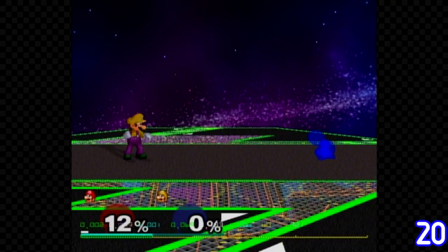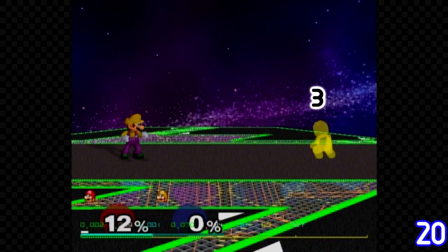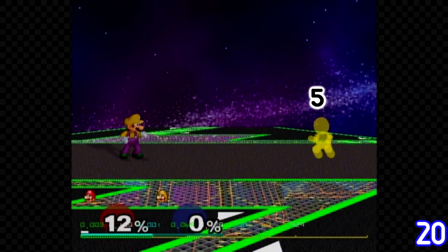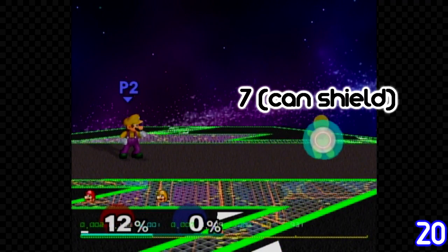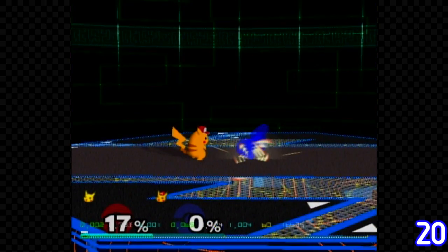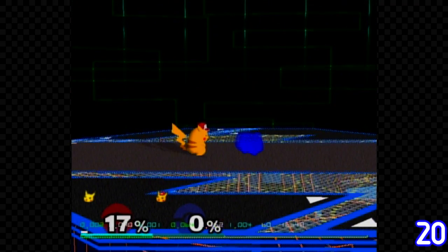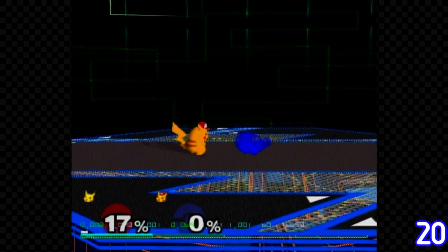Every character's tech in place has 6 frames of vulnerability before they can do anything. However, Pikachu and Pichu are the only two characters whose tech in place has only 2 frames of vulnerability, making it harder to punish.